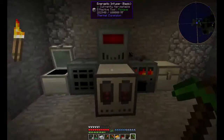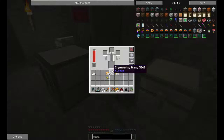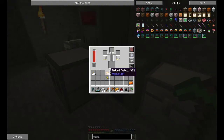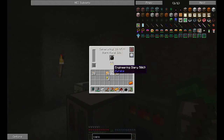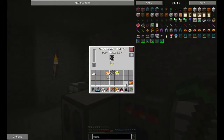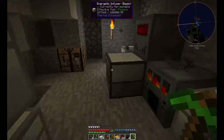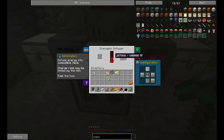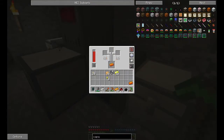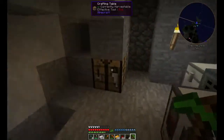Coal powder — you get four from one piece of coal, that's pretty good. Alright, this is making the energetic alloy — there's one done. We're struggling to keep on top of our energy. We're going to need to upgrade our energy production pretty soon. The reason is it's filling up the 600,000 RF buffer on this energetic infuser, so it's going a little slower than it would be. Alright, so I got the coal powder and the capacitors.